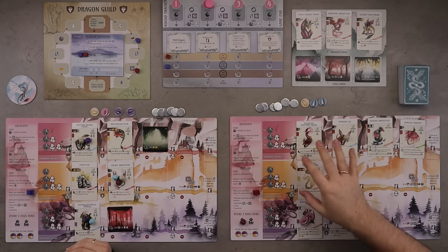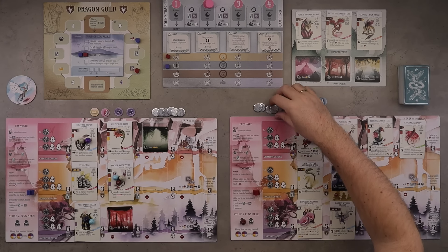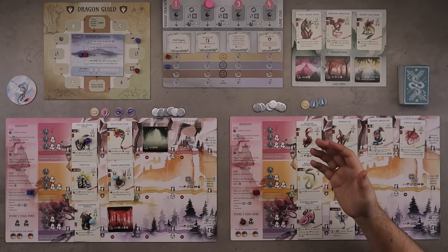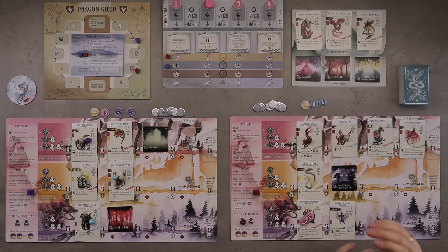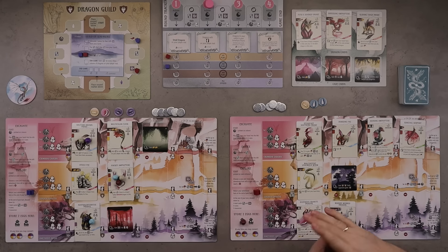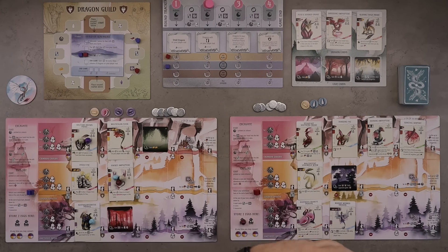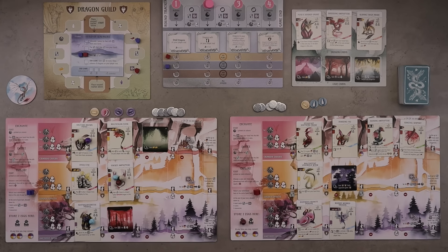We're not going to go deeply into the overview part, because if you know Wingspan, you're going to know most of what you're doing in this game. You are doing actions to play different winged creatures — this time it's dragons. You're playing dragons into your different rows of cards. You need to play cavern cards and excavate your caverns before you can play dragons in them. You have coins instead of action markers. You get six coins at the start of each round, and a few spaces for eggs. Basically, you're playing cards, sending your adventurer out on rows to activate different actions, and trying to score the most points during four rounds. You're trying to do end-of-round goals, move on the Dragon Guild to get scoring opportunities and powerful bonuses, and the player with the most points wins.